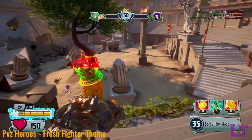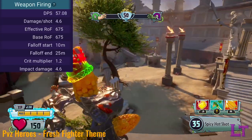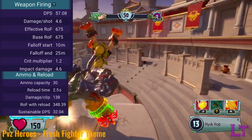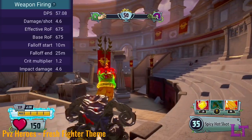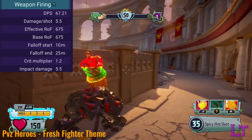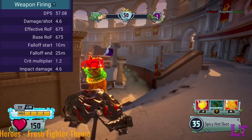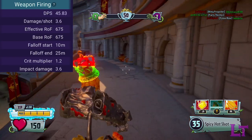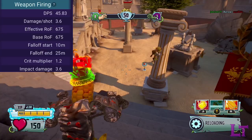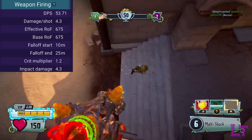The weapon fires at 675 rounds per minute and has 30 ammo per clip before needing to take a lengthy 2.5 second reload. Each shot fired can deal 4.5 damage for a normal hit and 5.4 damage for a critical hit. The weapon's damage output does drop off a little bit at mid-range, going down to 3.5 damage for a normal hit and 4.2 for a critical hit.